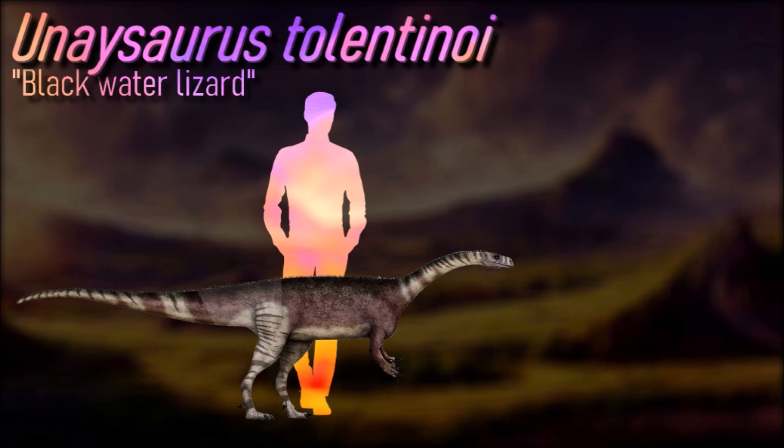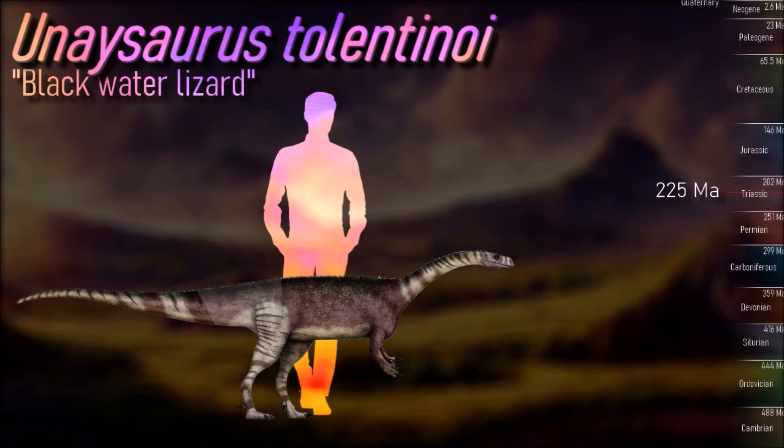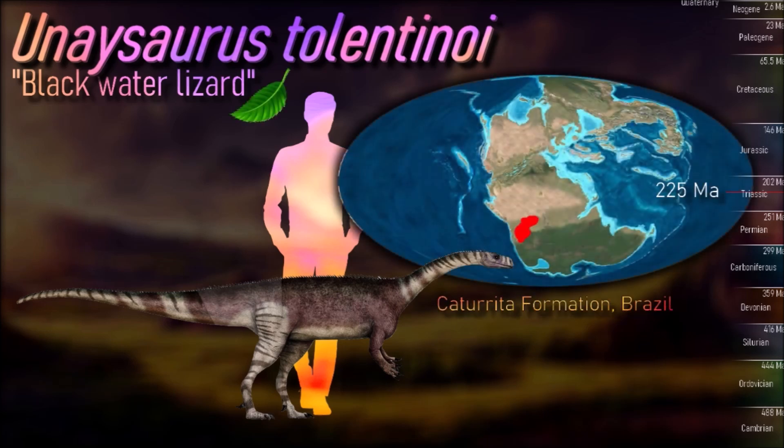Like most early dinosaurs, Unasaurus was relatively small and walked on two legs. It was only 2.5 meters long, 70 to 80 centimeters tall, and weighed about 70 kilograms.